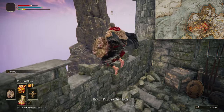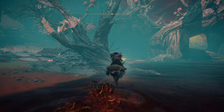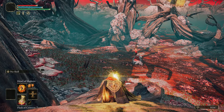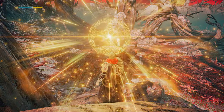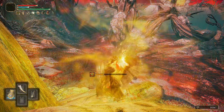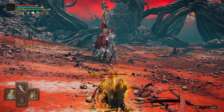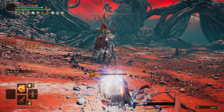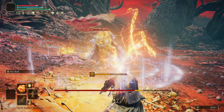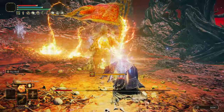Head to the Seethewater Terminus grace in Mt. Gelmir and all the way to the top of Fort Laiedd for the Fire Scorpion Charm. Next we're going to do an early Commander O'Neill fight. On this build, cast Golden Vow and Howl of Shabriri, then drink your physic at the last possible moment — the Flame Shrouding Tear boosts our damage and the Cerulean Hidden Tear means we can cast continuously.